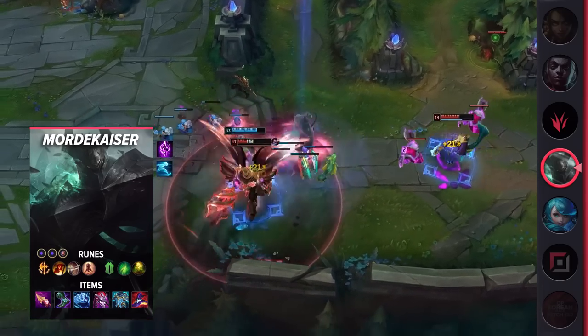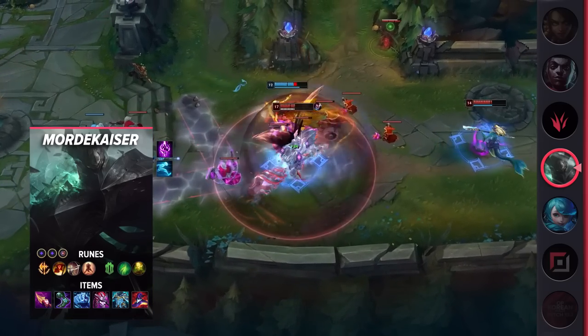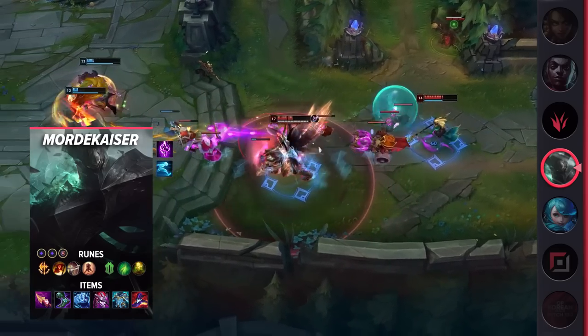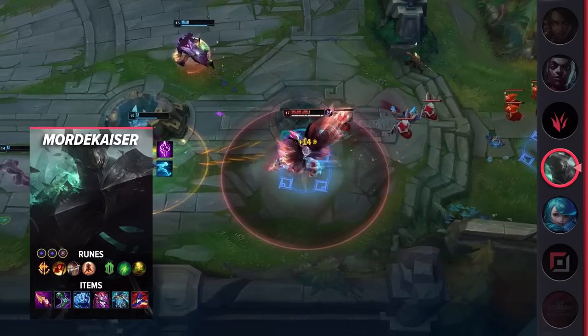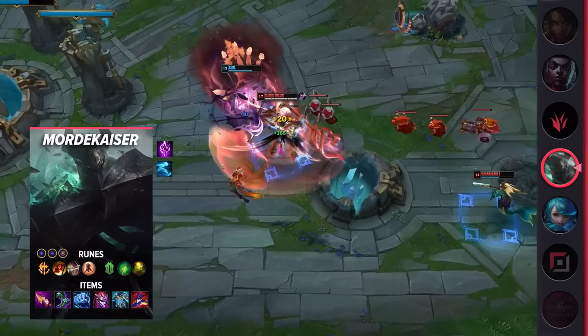That being said, you need to play safe early due to your lack of Flash. Once out of the laning phase, Mordekaiser can easily adapt thanks to Nashor's Tooth. He can choose to split push and generate pressure for his team, or he can carry teamfights by being a powerful frontliner.